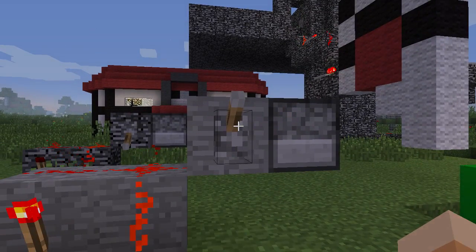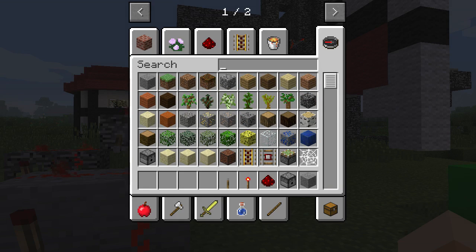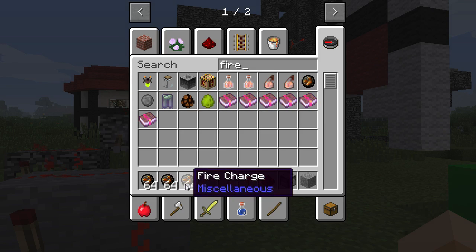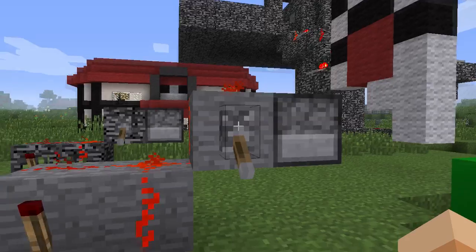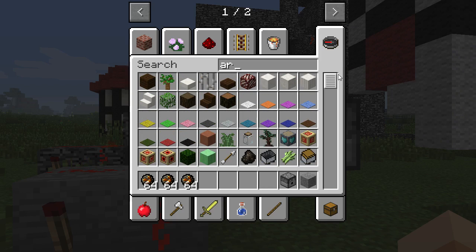Okay, now it has run out. I pull that down, now I'm gonna get three stacks of fire charges. Then I'm gonna go to my inventory, put these in my inventory. Okay, then go back here, go over there — arrows! Now you can also do this, this is gonna be so cool.